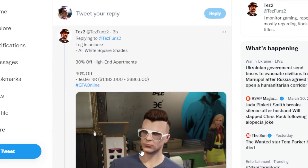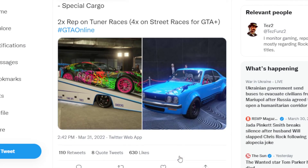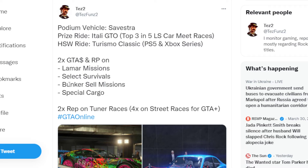There's 30% off on high-end apartments, 40% off on the Jester RR — which is actually a very good discount — and 50% off on the assault and carbon rifles. We also have 30% off on the Dominator GTT, Growler, Impaler, Impaler SX, and Remus.